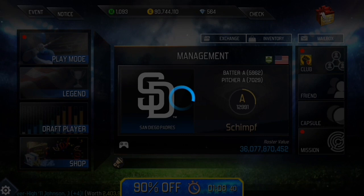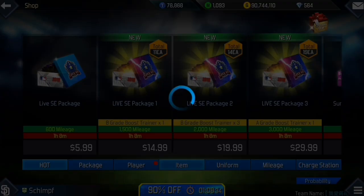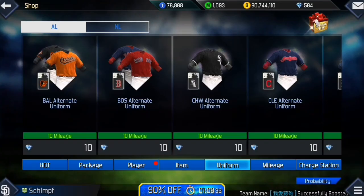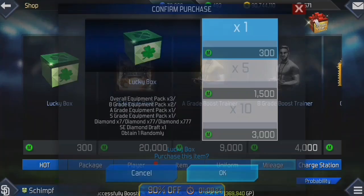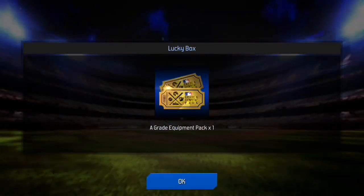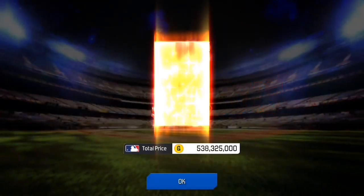I'm gonna go ahead and spend my mileage here. Got diamonds, equipment, and a great equipment — not bad. Now on a 90-plus draft, we get...